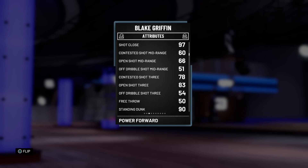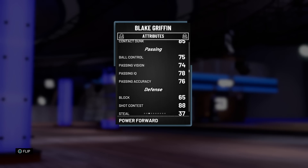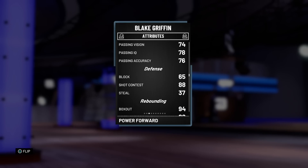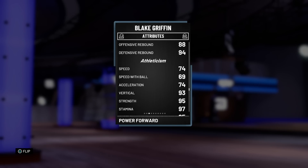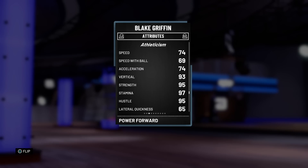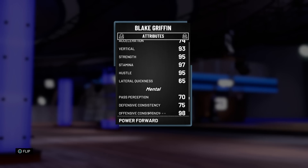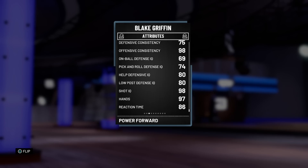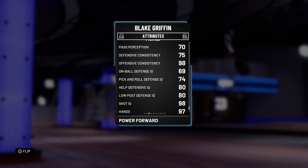He's got decent ball control for a power forward, passing is not too bad, his defense is decent — 88 steal is really all I'm looking for. The rebounding is great: 94 box out, 94 defensive, 88 offensive. His speed is not too bad at 74, acceleration 69, speed with ball. Vertical is great, strength is phenomenal — that's going to be crucial for the post. 97 stamina, great hustle, and on lateral quickness his defense is not too bad — 65 lateral is kind of tough but it's not the worst.